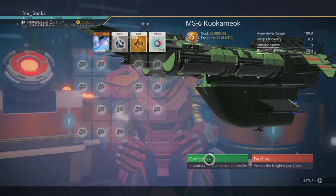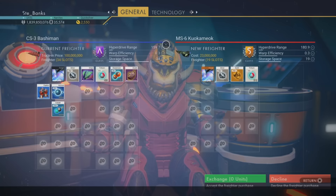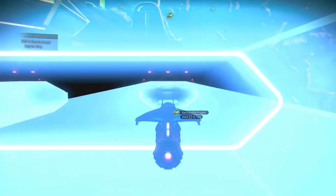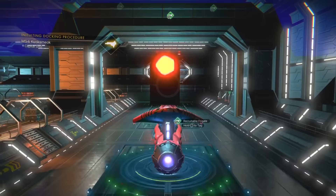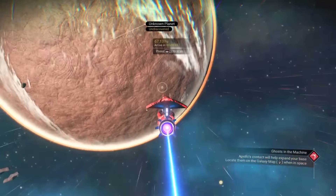Here's the fastest way to find S class freighters. There are two types — regular freighters and capital freighters — and the method for each is slightly different. For regular freighters: travel to a wealthy 3-star system and fly around a bit until a fleet with a freighter and some frigates warps in. Before boarding, head to the space station, jump in and out of your ship to create a restore point. Then fly back out, board the freighter, jump out of your ship, and use your analysis visor to inspect its class. If it isn't an S class, reload that restore point and repeat until you get an S class one.